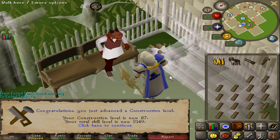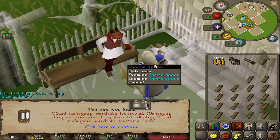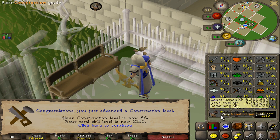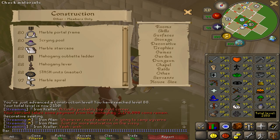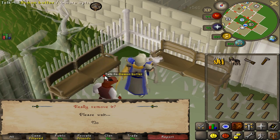Got another construction level — 87. I'm actually getting even higher XP rates, going like 474k an hour it seems. It wasn't that hard as muscle memory for this gets a little better. Another quick construction level — 88, amazing. And 2,150 total level, which is pretty cool. At 88, the stash unit is unlocked, so I can make the remaining stash units I haven't made without having to bring my crystal saw.